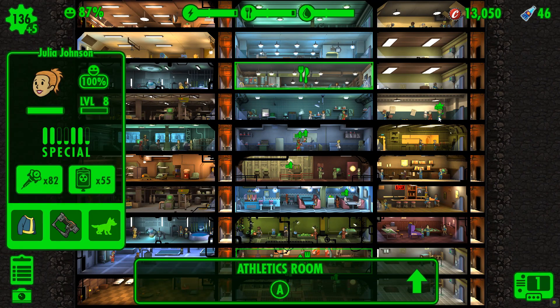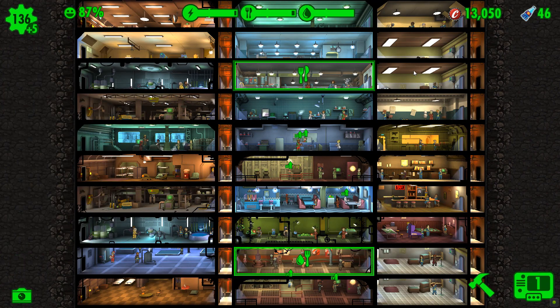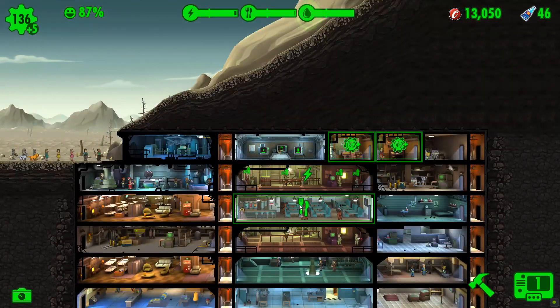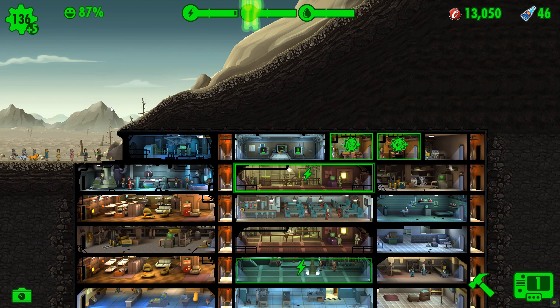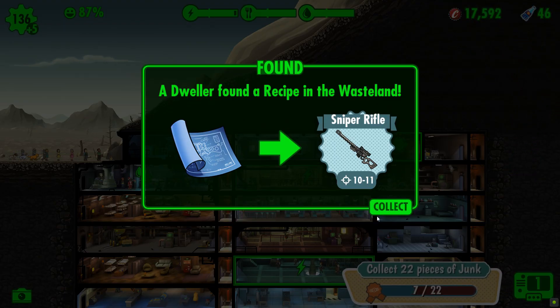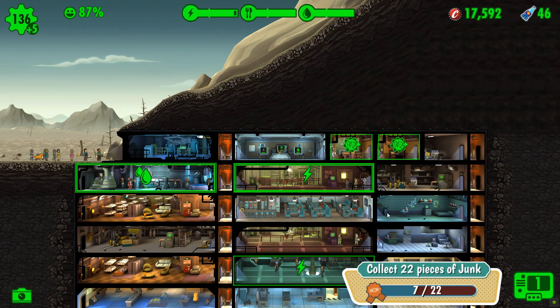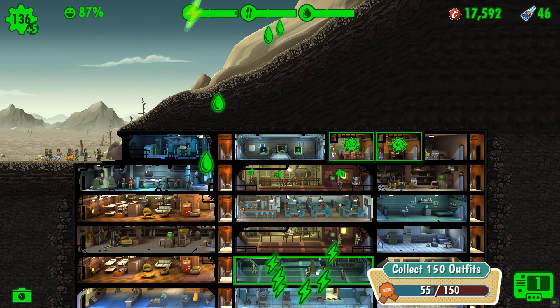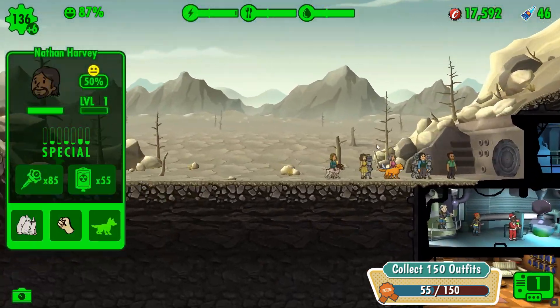And what about her up here? Strength, perception, intelligence, and agility - no endurance. Well, that's nice and easy because we've got plenty of room in our endurance rooms. Let's collect the items from our previous quest. It's a recipe for a sniper rifle, but no theme recipe fragments - disappointing. We'll have to get them sent out on another quest.